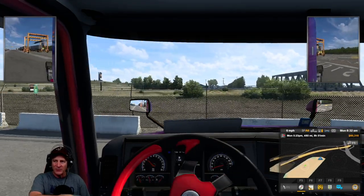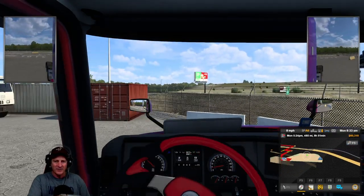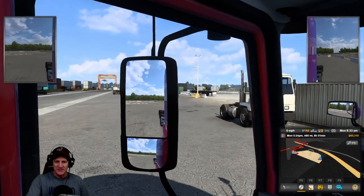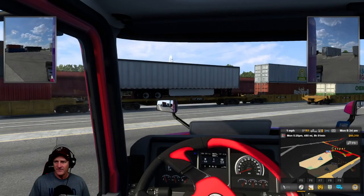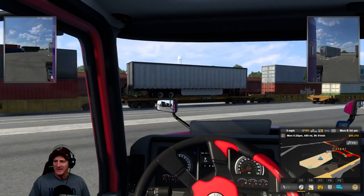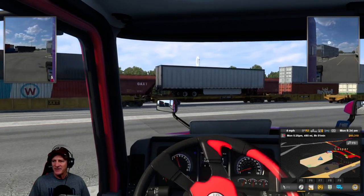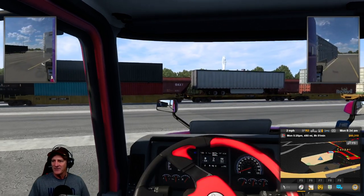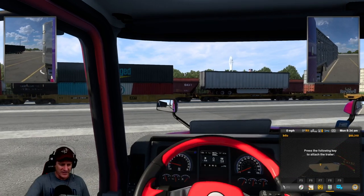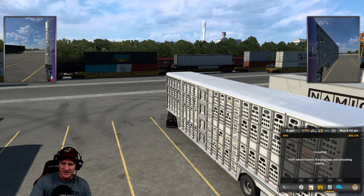And let's get this moving. I think we pick up the cattle right where we are. Let me just make some adjustments. Somewhere in here is our cattle. Here we go. We're backing up now to our live cattle. This is the new trailer that's available since the Wyoming DLC has come out. I think we can get this at an angle - it's pretty generous. There we go. All right, so let's take a look-see here.